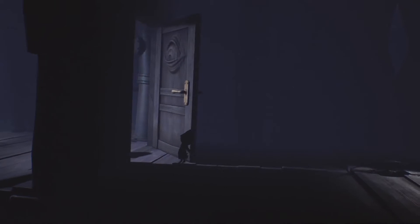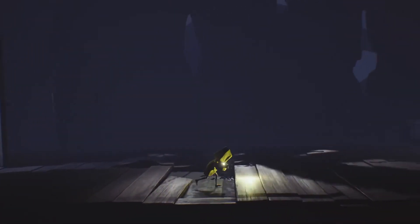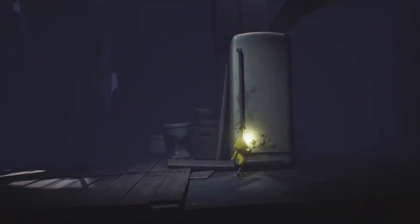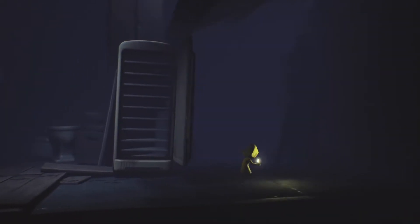If you hug a gnome in Little Nightmares, it's considered to be collected. It's important to know that you won't find the gnomes in some of these locations if you don't scare them first. For example, the first gnome in the prison area only appears in the secret room if you open the refrigerator first so the gnome can run into that room.